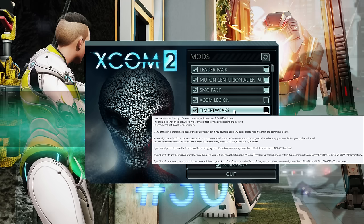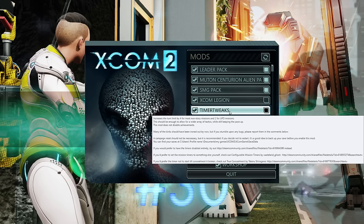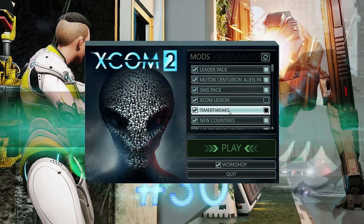I've got Timer Tweaks which adds four turns to all missions and two extra turns for UFO missions. Because I'm going to be having a larger squad and more aliens it might take longer. I'll be tweaking this if I need to make it less than four turns, but for now I want to start with four extra turns on regular missions and two on UFO missions.